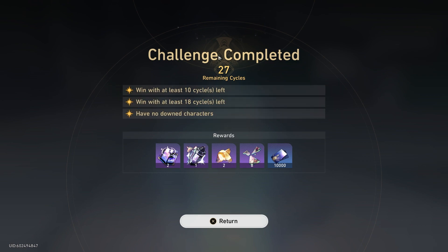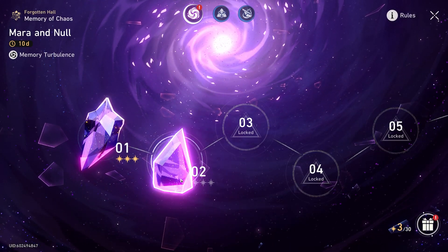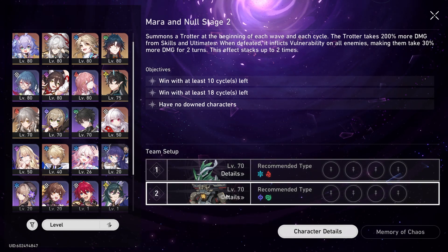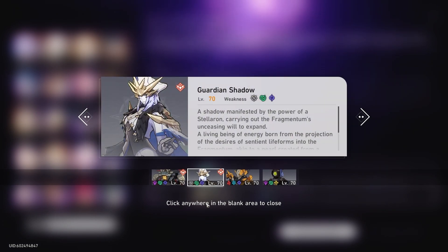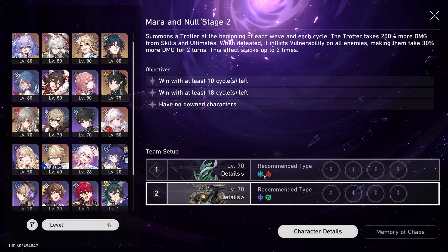Okay, we're very easily done with the first area, with 27 cycles remaining. So we're going to continue at this rate, probably until 5, and we might have to start manually playing soon enough. Always double-check both of the bosses, because you can match some elemental weaknesses to them and easily kill them. Just keep going and you should be able to have a pretty decent time with it.